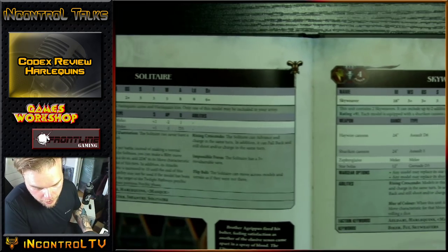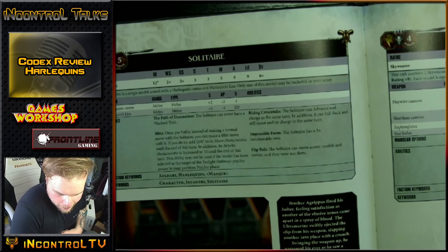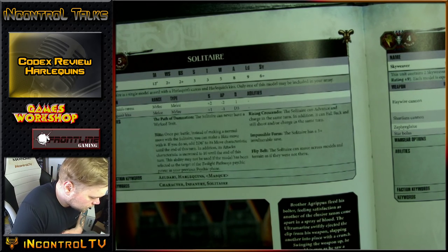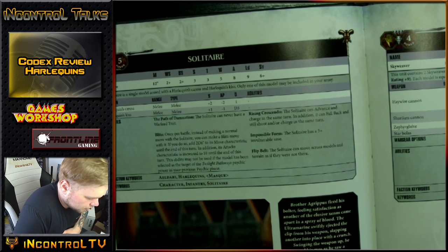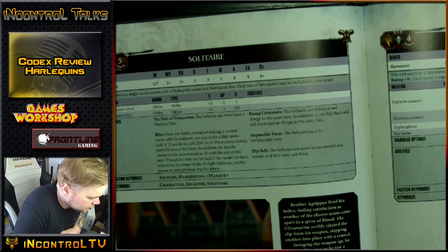Then there's the Solitaire. This, boys, is where we get excited. If you're playing Harlequins or even a little bit interested in them, you already know about the Solitaire — this is why you're playing them. Movement 12, Weapon Skill 2, Ballistic Skill 2, Strength 3, Toughness 3, Wounds 5, Attacks 8, Leadership 9, Save 6+.